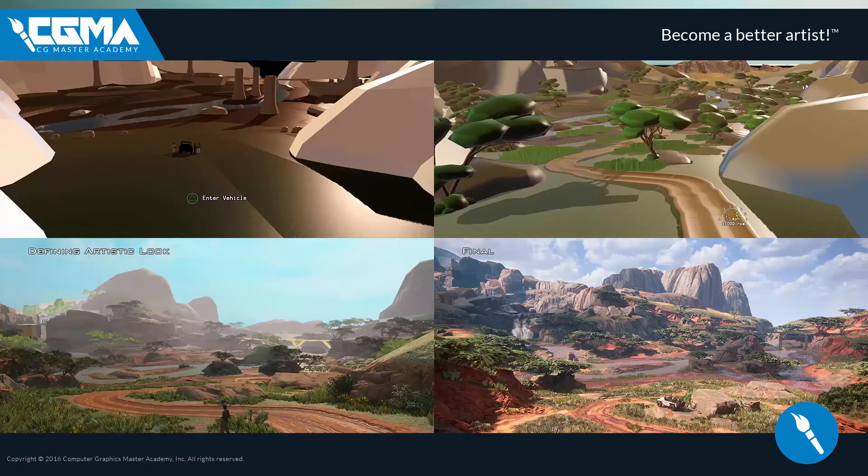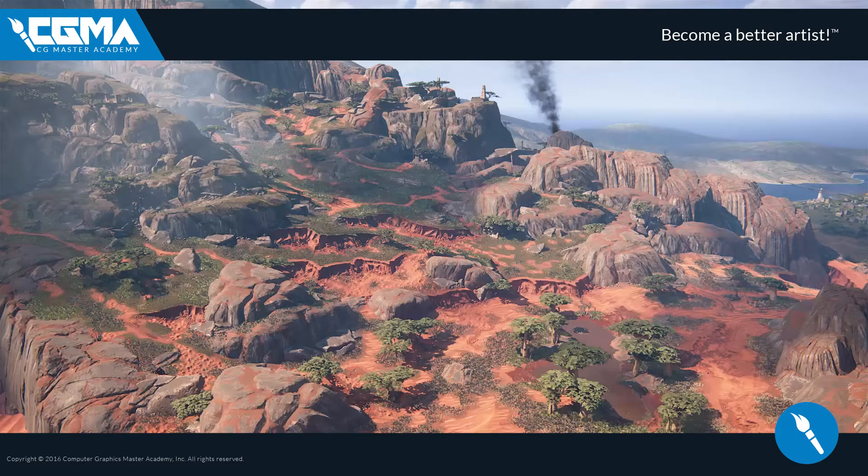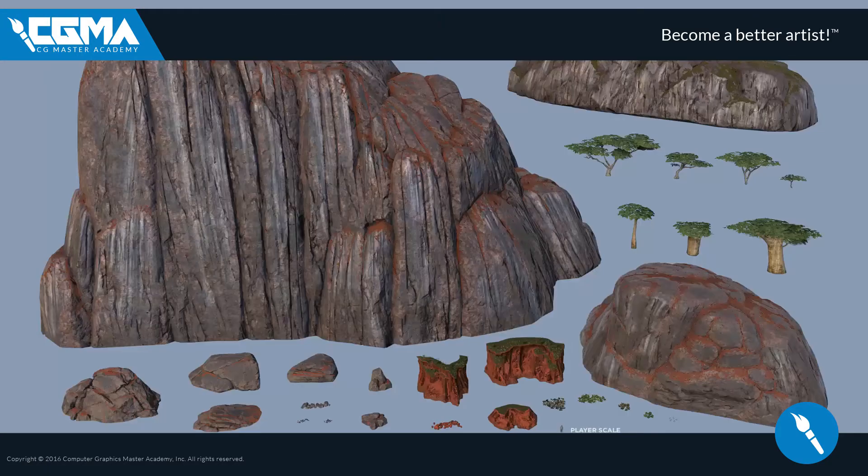This is a 10-week course that will help you create an environment from scratch in the Unreal 4 engine. We will begin by getting a better understanding of what an environment artist's role is, how it fits into a production pipeline, and how best we can plan out the space we hope to build. To build a world you must have your feet on solid ground, so we'll take a deep dive into Unreal's terrain system so that students can build some of the most beautiful environments imaginable.